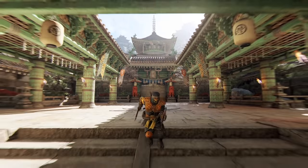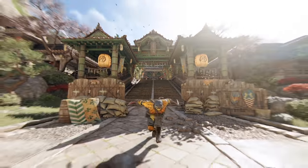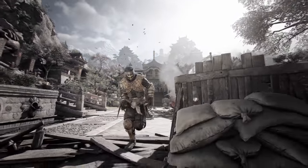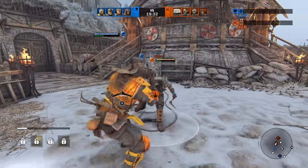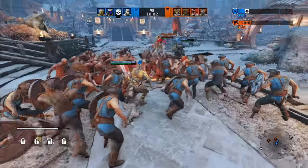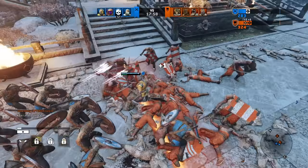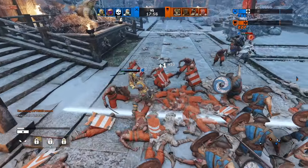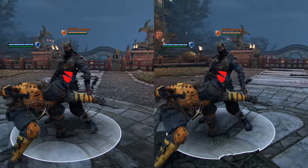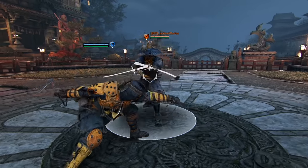If playing a ninja doesn't fulfill your weeb fantasies, you'll be happy to learn that you can Naruto run by pressing sprint while sprinting — just be careful not to use all of your stamina, you're not much use in a fight without it. While sprinting or super sprinting, you can press guard break to do some more acrobatics that confirm the heavy you get after a backflip kick. Shinobi also has a zone attack, because all heroes do. This multi-hit zone can be followed up with Sickle Rain or a backflip. However, enemies can block or parry the last two hits of your zone even if they are initially hit, so you can hard feint or soft feint into a backflip halfway through your zone.